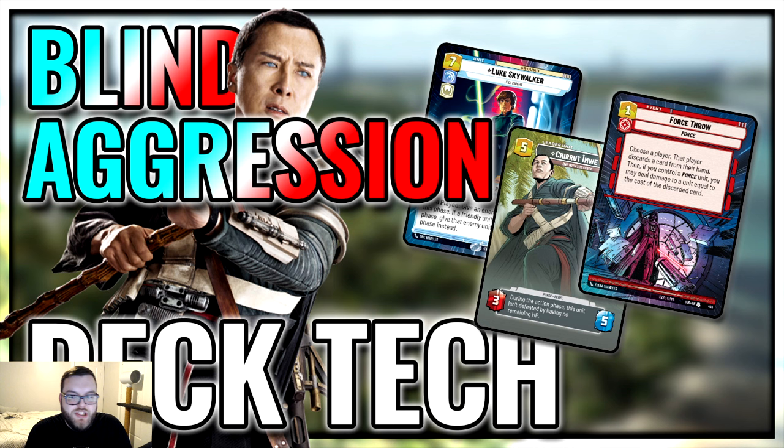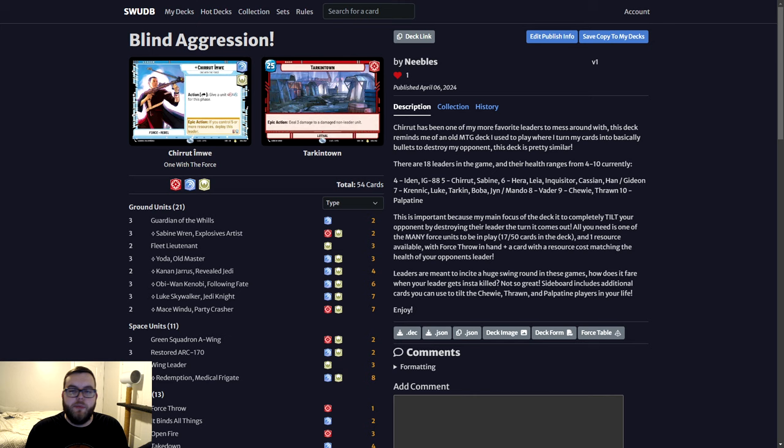Let's get into this Chirrut Villainy deck and see if you guys would like it. I know it's good — I've been testing it. Before we get into the graphic, here is my deck list page. I'm calling it Blind Aggression — Chirrut, blind red, is aggression anyway. What we're going to do is just kind of read through what I have here and go through a brief overview of the deck, then I can get into the graphic.